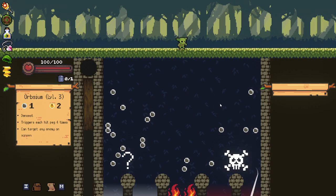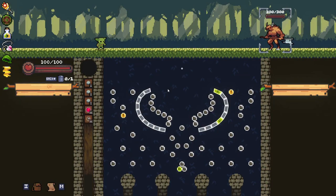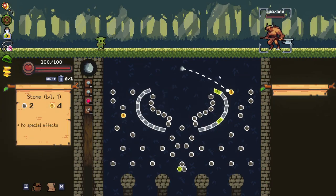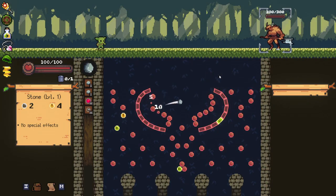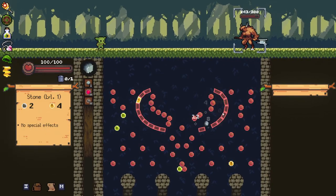You may wonder why that is so good. For one, we have a lot of crits on the board. But for two, we have the orb that can hit one crit four times. So when we hit one crit four times, it's going to be pretty crazy. But even just hitting a crit multiple times is going to be really good. You'll see once we get down to this red orb here — as long as we can hit a crit with it, it's going to be very beneficial.